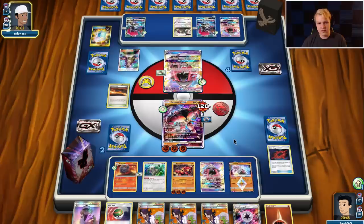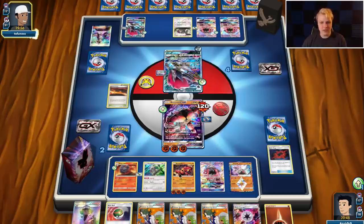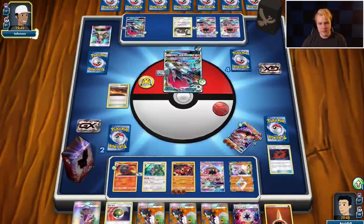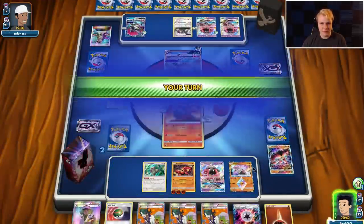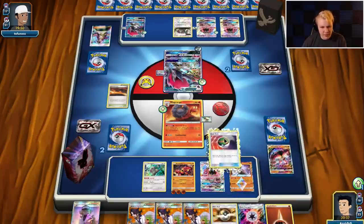They're gonna go Guzma knockout — that kind of sucks because my hand doesn't have a Guzma in it. This play actually kind of sucks for me and I don't have a good response. I think I might end up losing this one because of this play. Ideally I'd just have a Guzma in hand — we can still top deck it or Scorched Earth into it. We can Ultra Ball and get down pretty low — maybe low enough.